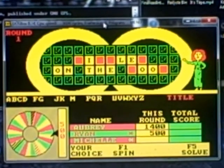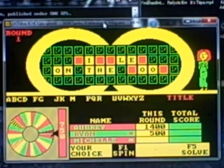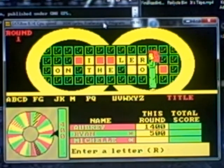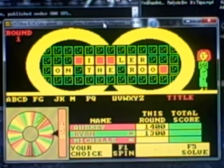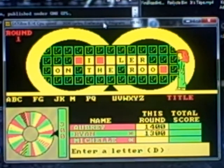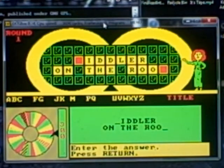It's okay. No wheel. $400. Is there an R? There are two of them — $500, brings you to $1,300. Ryan, what now? No wheel. $300. Is there a D? There are two of them. I think I might have thrown this puzzle away. Find out in a moment. Ryan's up to $1,900. Yep, I threw this puzzle away. Fiddler on the Roof.